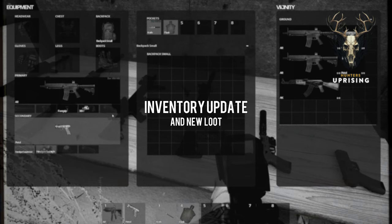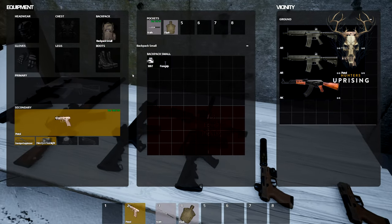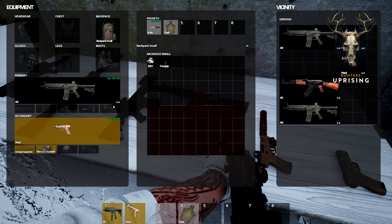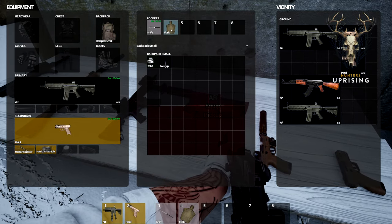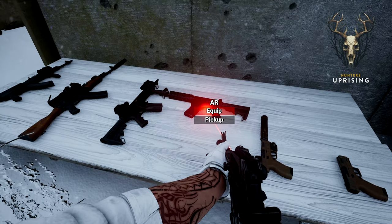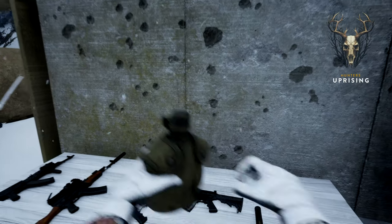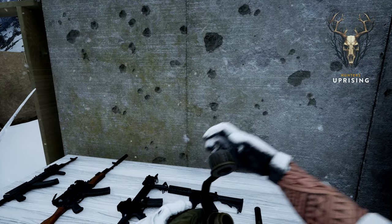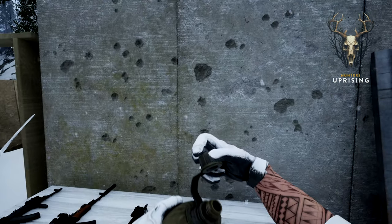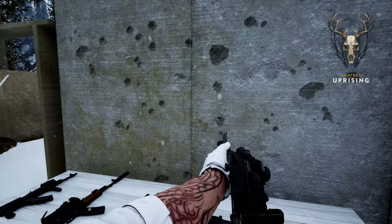Our game engineers have also been working hard on improving our inventory system that uses Jigsaw, making it more our own. As a small indie team we use assets from the marketplace, which we've always been transparent about, but where we can we do customise everything to fit our vision. For those familiar with DayZ, we can loot from vicinity, place items to use in our pockets assigned to a number key, and loot different containers. All of this is saved and comes with you if you successfully extract. If you die in the zone, you lose everything.